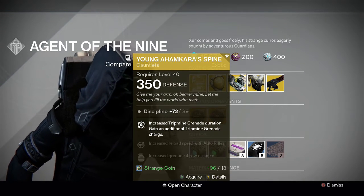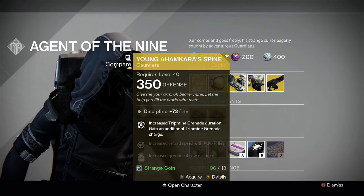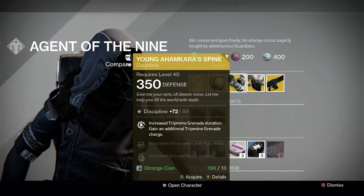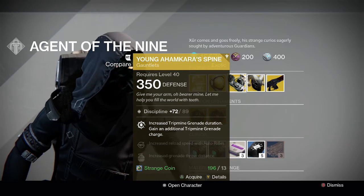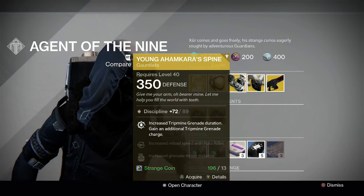The Young Ahamkara's Spine for the tripmine grenades — it gives you an extra tripmine and it increases the duration of tripmines. I like these gauntlets for my hunter. I don't use them as much as I used to; I don't tend to run gunslinger as often as I used to, but they're not bad. They don't have very good stats though — 89 out of 99, single pure discipline.